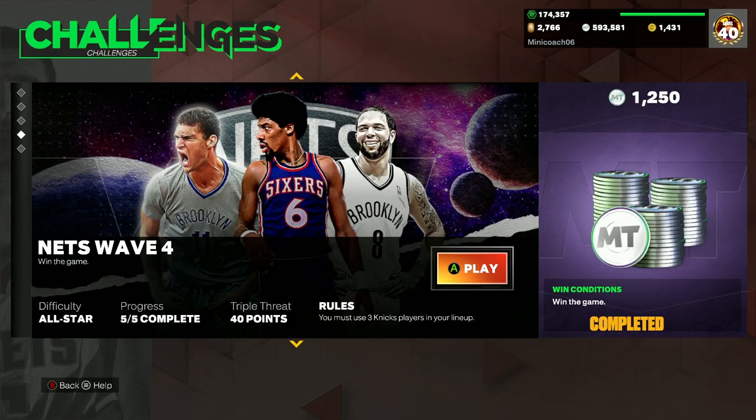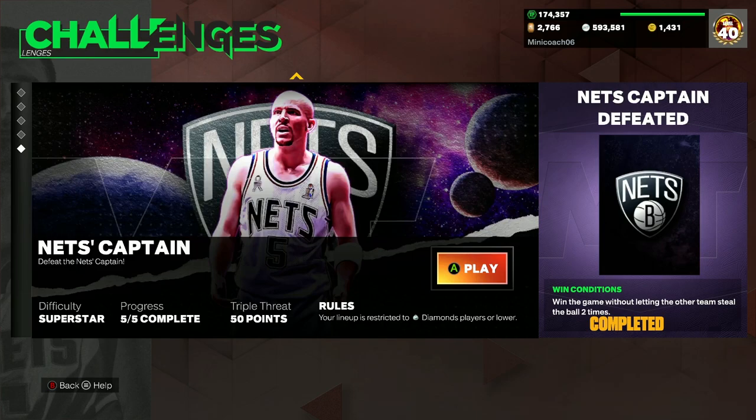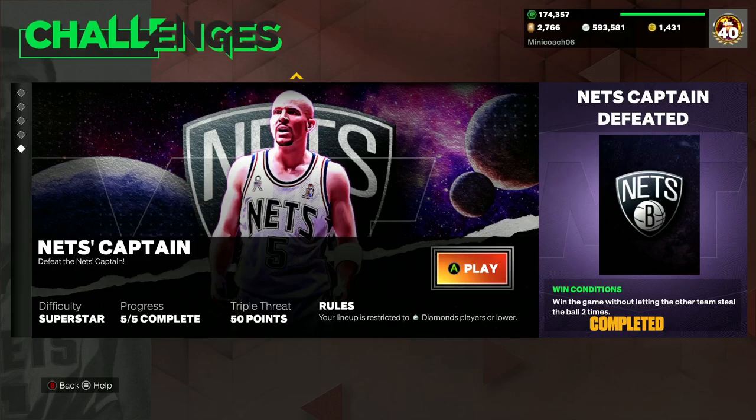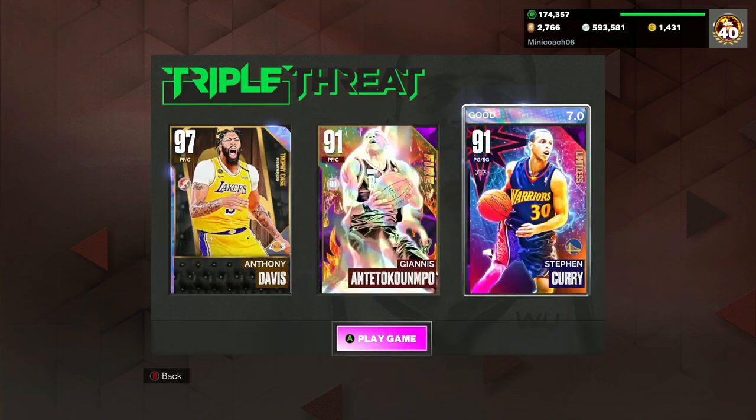Wave four for the Nets is literally just use three Nets players and win the game. The fifth and final one is win the game without letting the other team steal the ball two times. For the Diamond or Below lineup, I'll run the same team every single game — Diamond Shea, Diamond Curry, and Diamond Evan Mobley. You could also throw in Diamond Giannis or Diamond Thaddeus Bailey. Just make sure you have two guys who can score and shoot threes.